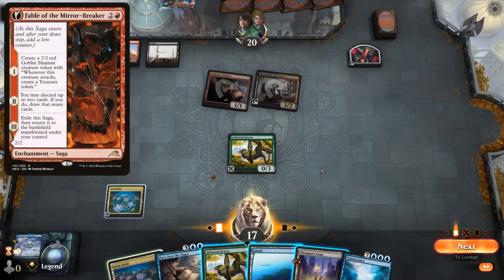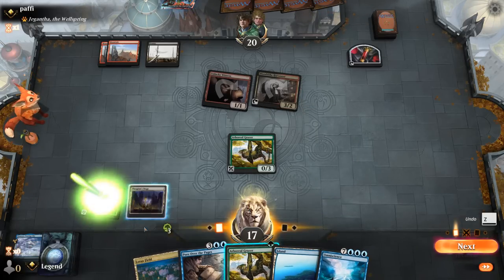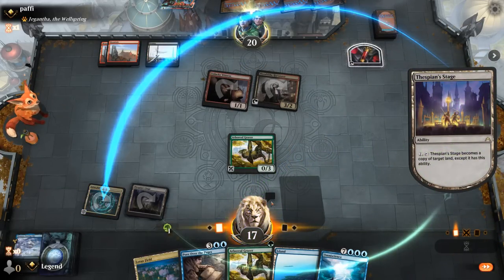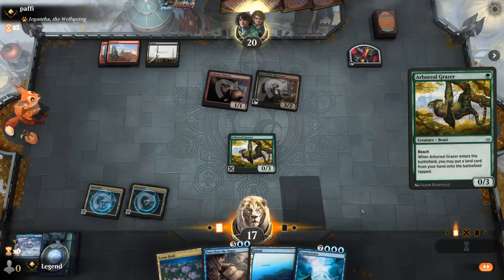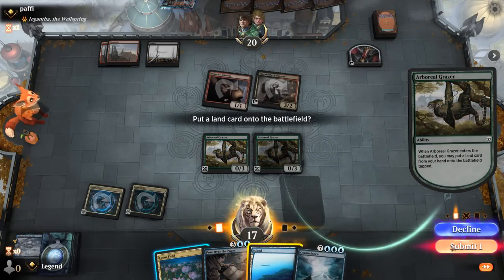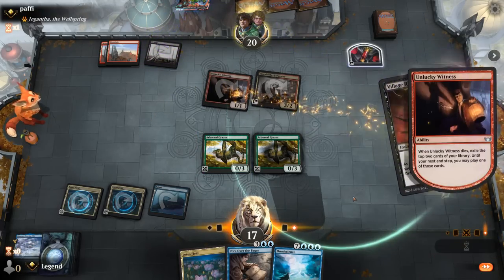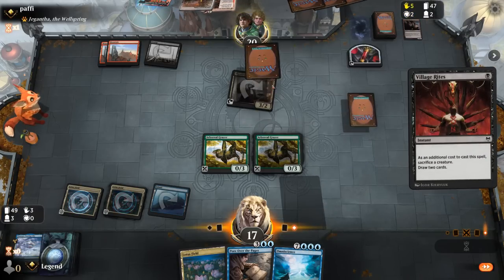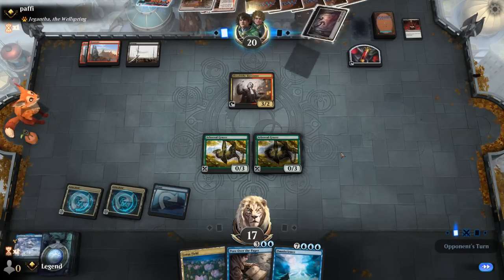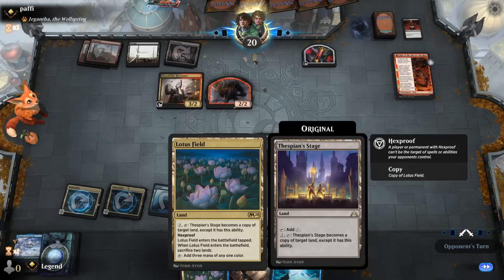We drew Omniscience so now we can't find it with Ultimatum, but we might be able to ramp into it. Our opponent could still have a discard spell next turn — Thoughtseize or Taking Turns, with Pour Over the Pages being a potential setback. End of turn Village Rites finds Fable of the Mirror Breaker and draws two. Field of Ruin could have been effective if we had an exposed Thespian Stage, but Lotus Field has Hexproof.